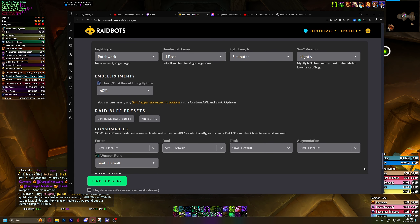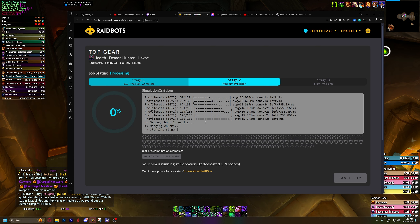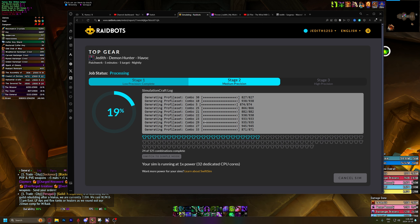So let's scroll back down and go to Find Top Gear. This is going to sim — it might take a few minutes depending on your connection or if you have a subscription to Raidbots or not. We'll be back in a second with our results.